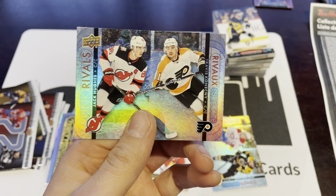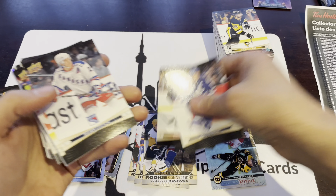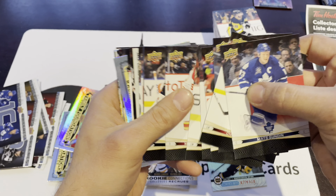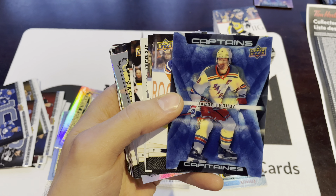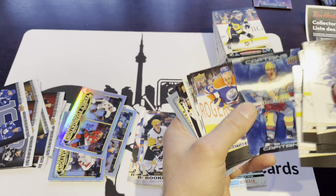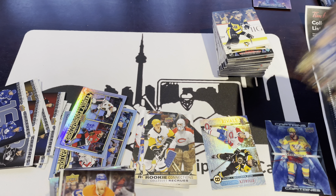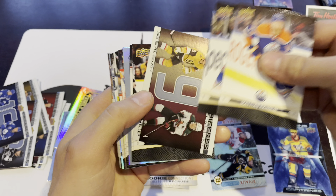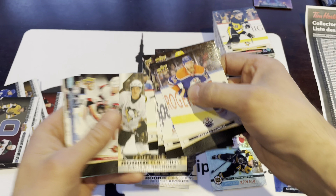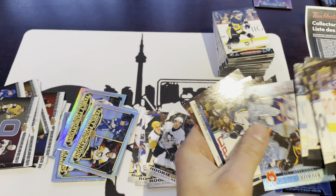Jack Hughes and Travis Konecny — Rink Rivals. Just looking for Drysaitl and Nazem Kadri to clear up that set. We've got another Captains: Jacob Trouba and Roman Josi, that is number three. So we've got one, two, three, four, five, and then 14 and 15 from the Captains. And then Rink Rivals — Drysaitl/Kadri, so we close that one up. That was 175 packs. We've got one more stack to bring us to 200 — we're just looking for Captains and Bounded by Honor.